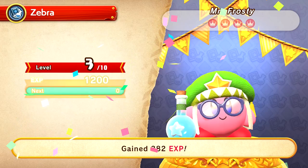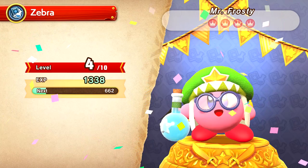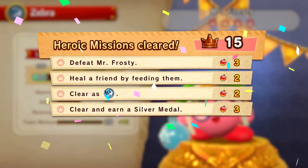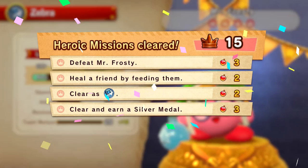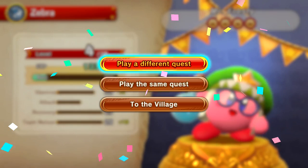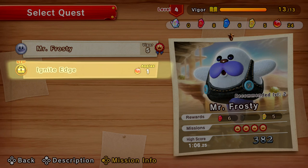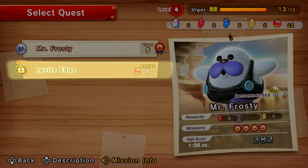We actually got silver that time! Our gold rank would have been at 47 seconds — that'd be a bit of a challenge. But with everybody upgraded, it definitely made a big difference. We get level four, which I'm happy for because it refills our vigor, which means we can keep playing. I wonder what happens when we reach level 10 though — it feels like it's going by really quickly. We did heal a friend by feeding them. We cleared the silver medal for the first time. We get some light fragments — so it looks like maybe there's different fragments you can get in different areas.